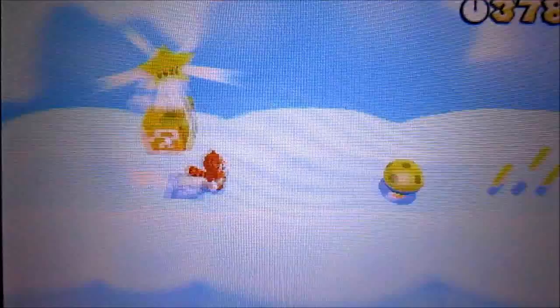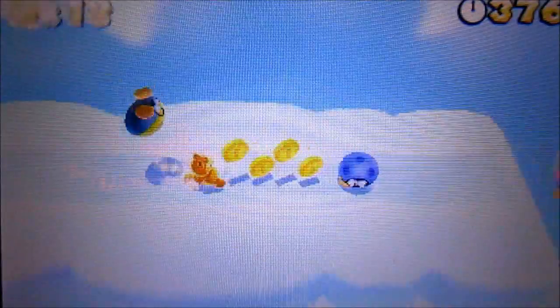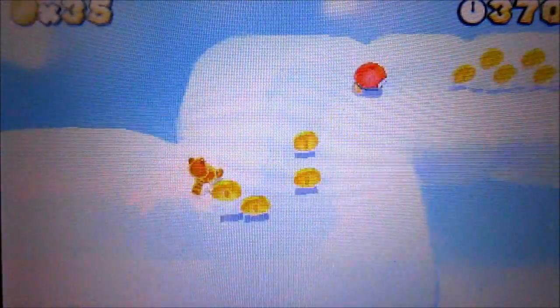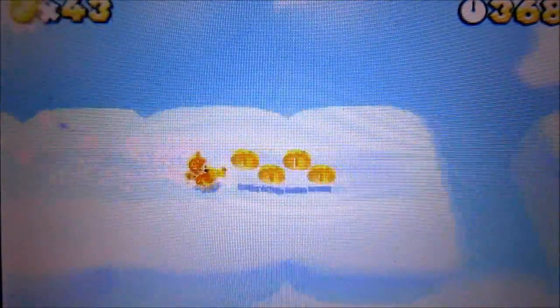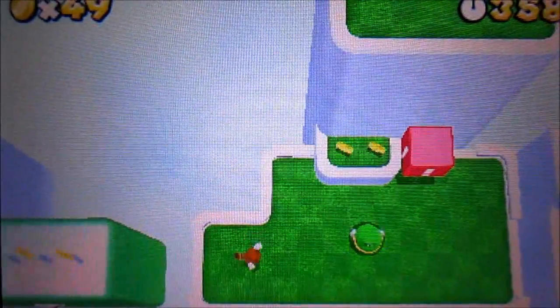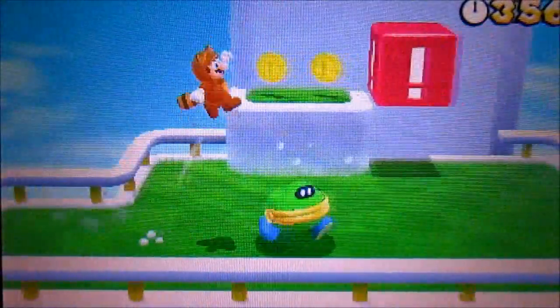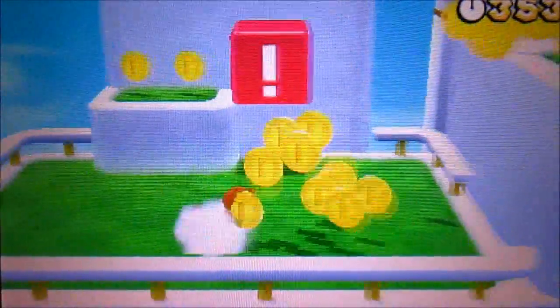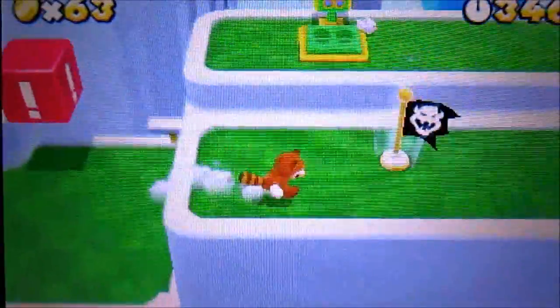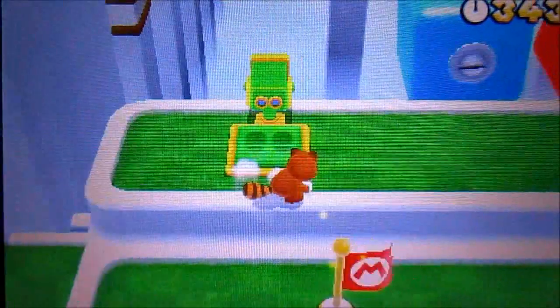Alright, so up here we have the next star coin. I'm getting a lot of coins too. Kill these guys, jump up here, and then come over here. Give me your coins! Yeah, that's right — I just robbed you. That's my money that you just stole. There's that toad — give me that third star coin.